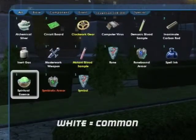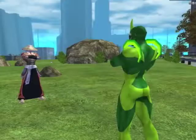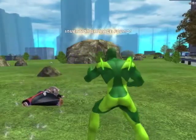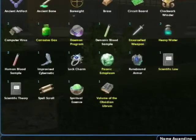White is common, yellow is uncommon, and orange is rare. Each character has an inventory for Salvage, which is limited, but increases as the hero or villain advances in level.